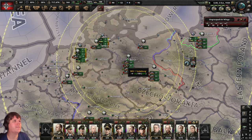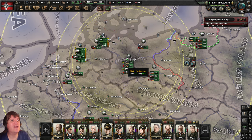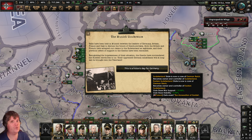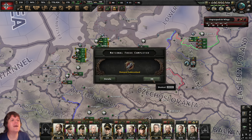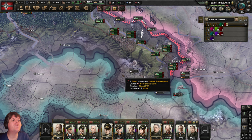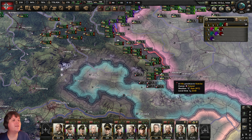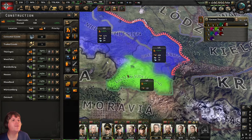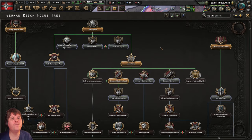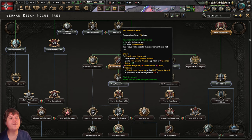Let's go for two-week intervals. The Munich Conference has come up — this is related to our focus tree. Historic case for Germany — more war support, more stability, all good stuff. Demand Sudetenland accepted. We now end up with this state here that was previously part of Czechoslovakia — a level 4 out of 5 infrastructure state is now ours. Let's hit escape and come over to our national focus.